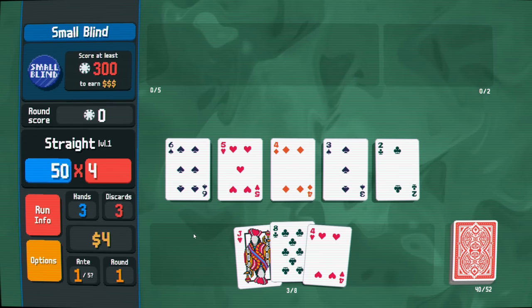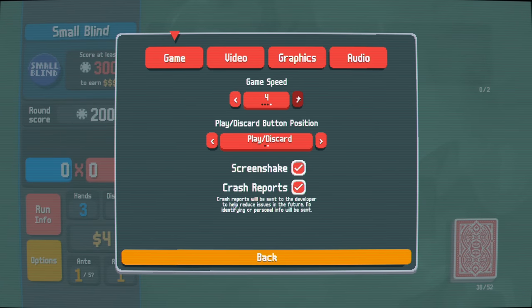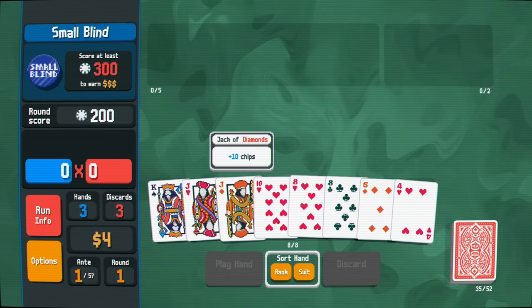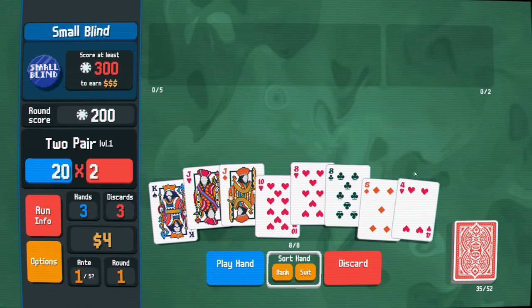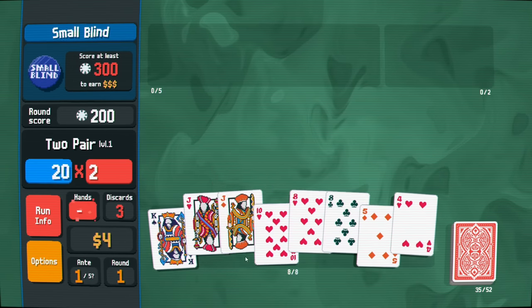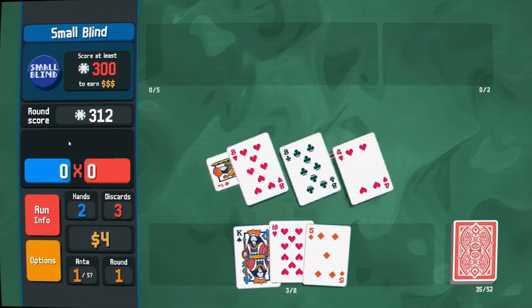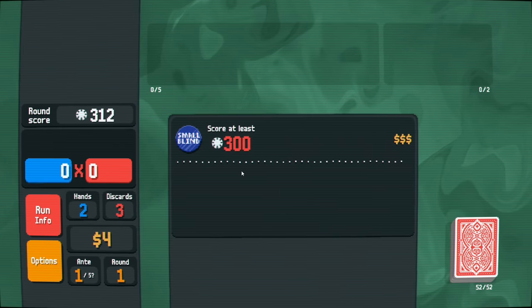I'm going to change the game speed because the default is painfully slow. In settings I'll go to game speed two so it's a little easier to see. We got a pair of jacks - we should get a two pair, that's probably good enough to play. You can select an extra card to discard alongside the two pair, but it won't be included in the points.